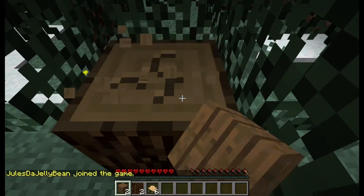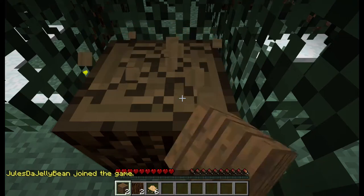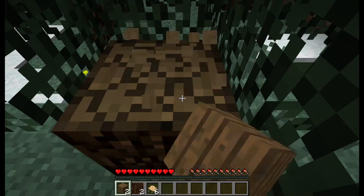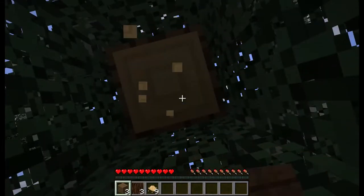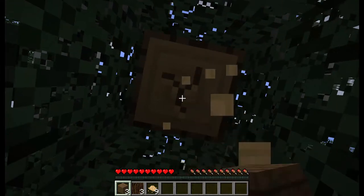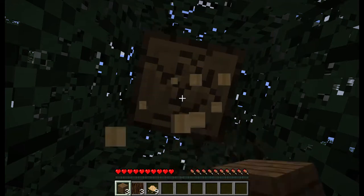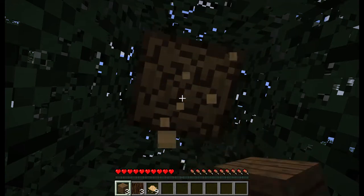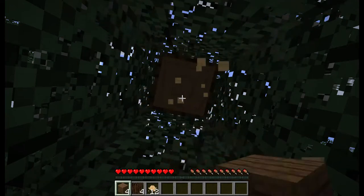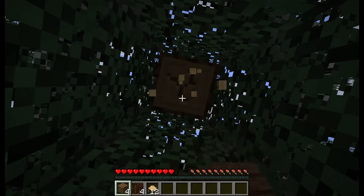We'll consolidate our resources and get some pickaxes. Should we assign someone to find a shelter? Anybody want to punch trees? We need to get some trees punched, but if somebody wants to go out and start looking for a cave in the local area that we can use to make shelter for the night — how about the first person without a tree right next to them to punch?